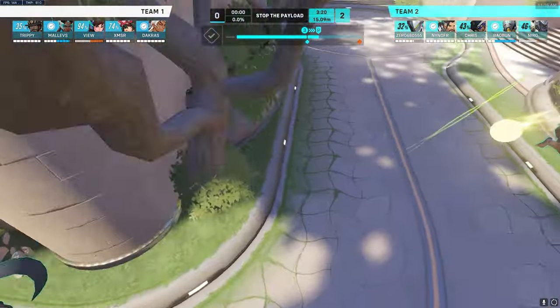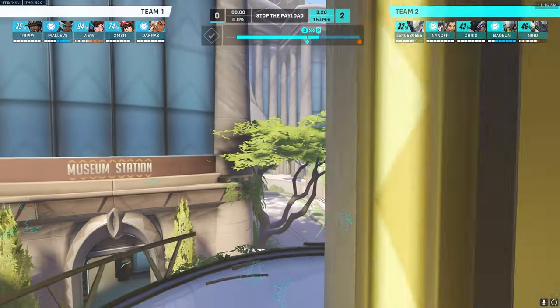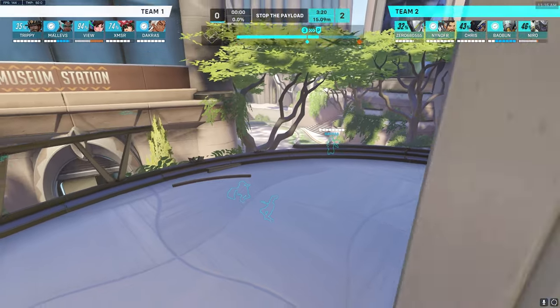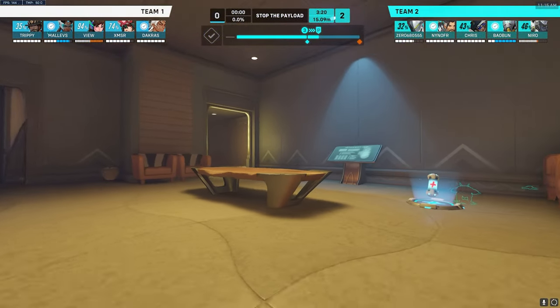If the Cassidy comes back and starts trying to shoot you, quite literally all you have to do is just back up — you're out of line of sight. And you have a health pack over here too.